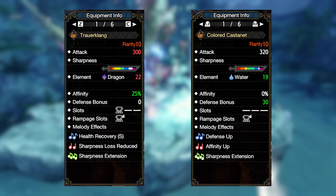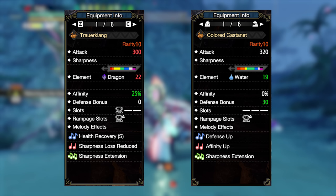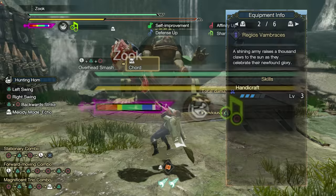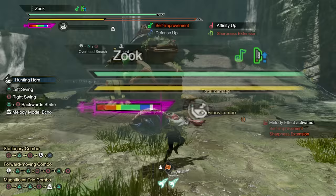The Sharpness Extension song is interesting. Currently it's only found on 2 horns and acts as Handicraft level 2, but does not bring us past the limit of the horn's sharpness. So if we use Handicraft level 5 in our set and play Sharpness Extension, it won't give us the equivalent of Handicraft level 7. Instead, we can invest only 3 points into Handicraft and play Sharpness Extension to get the full 50-unit extension that Handicraft 5 would normally give. If you are playing in a party of all melee players, this is definitely a song to consider.